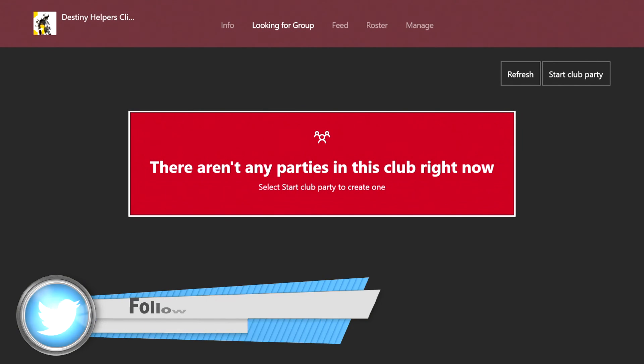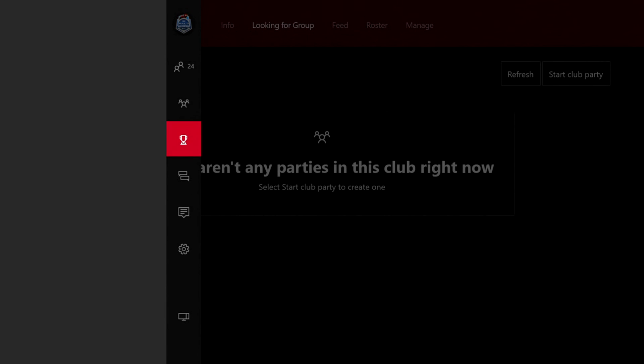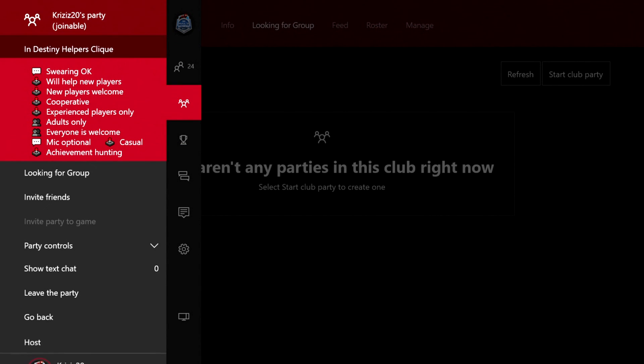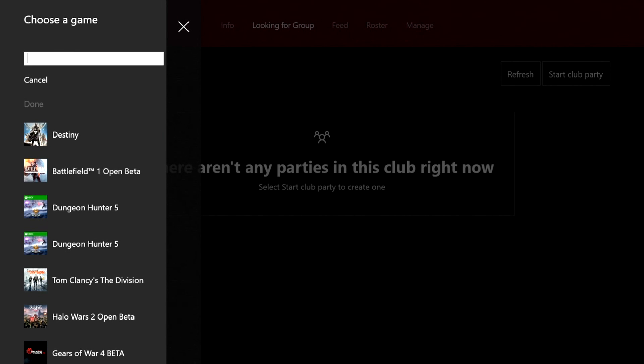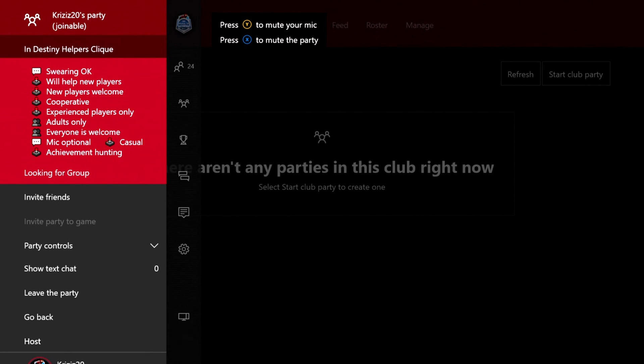Inside of your club you can also create your own party within the club, and on top of that you can do Looking for Group right from there — choose which game and go. This gives you an easier, faster way to use Looking for Group within your club, which is pretty cool.